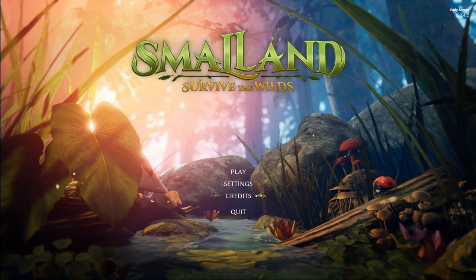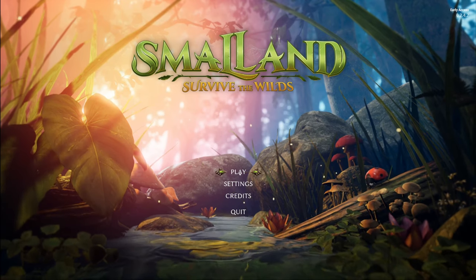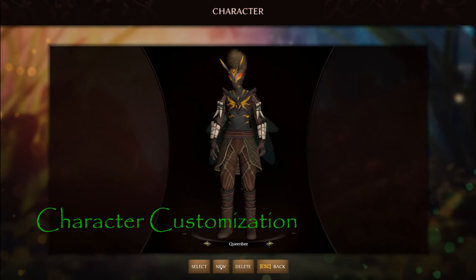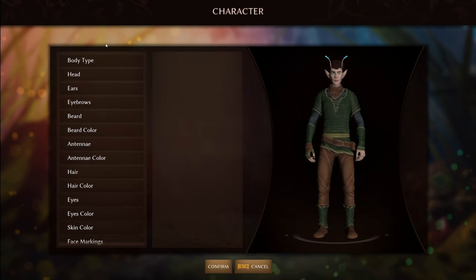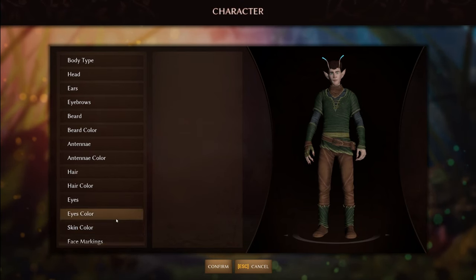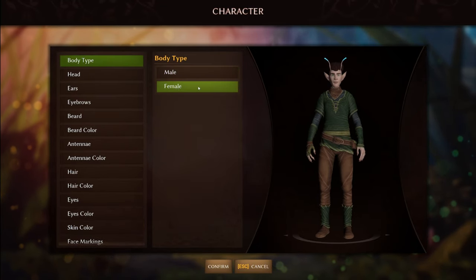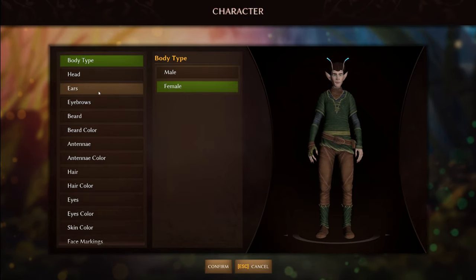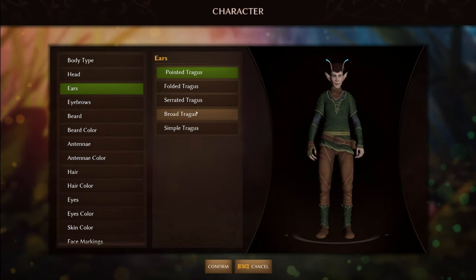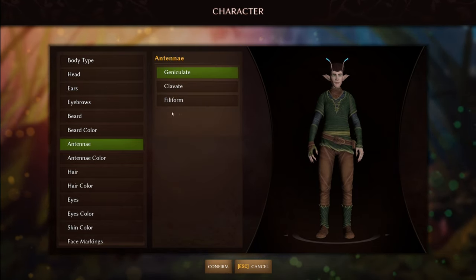Just know that things like your resolution will require you to restart the game after making changes. We're gonna create a new character — I'm calling mine Queen B. It's quite customizable; there's body type and there's not much difference between male and female, but there we go. Let's click confirm.